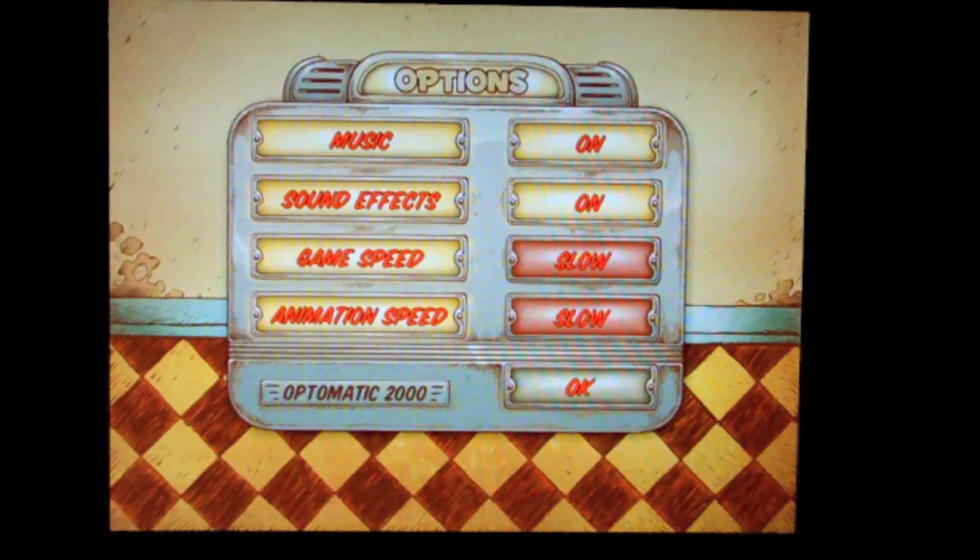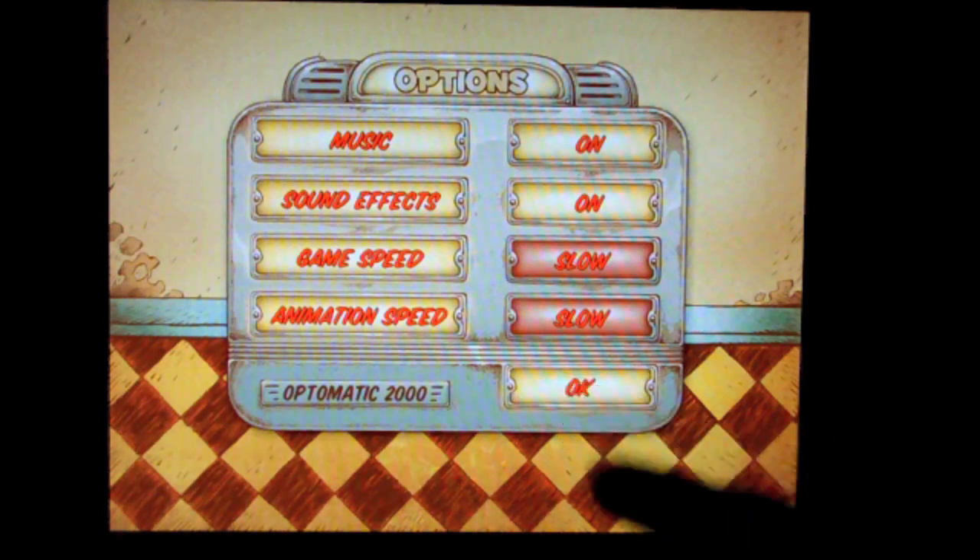Then go into the options. You can adjust the music and the sound effects. I turn the game speed to slow and the animation speed to slow because as you'll see once you get into the game it goes fast and furious, and so much of it is automated that if you've never played it before, things will fly by and you have no clue why you won or lost a hand sometimes. So I'll slow it down so I can explain it a little bit better and give us more time to read the cards. Click OK when you're done here.